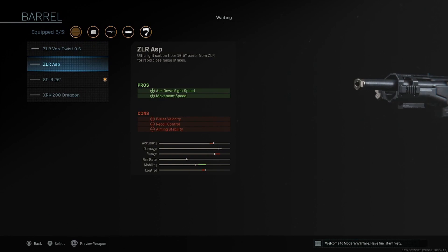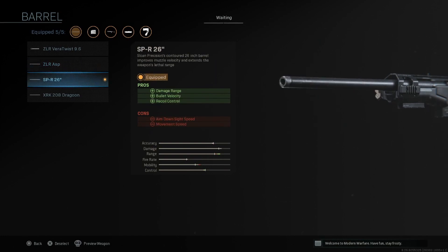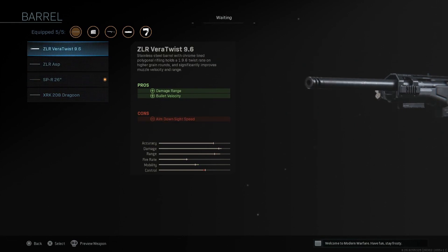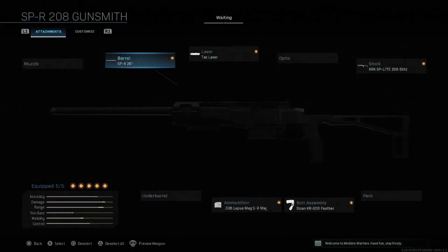You have the ASP, which is going to give you ADS and movement speed at a cost of velocity, recoil, and aiming stability. You have the SPR 26-inch barrel — range, bullet velocity, and recoil control at the cost of movement speed and ADS speed. And then you have the Dragoon, which is going to give you sound suppression and bullet velocity at the cost of ADS. I think the 26-inch and the Dragoon are probably going to be the two barrels you use the most, but that Vera Twist definitely isn't bad if you're not looking for a ton of cons.